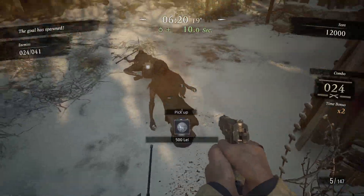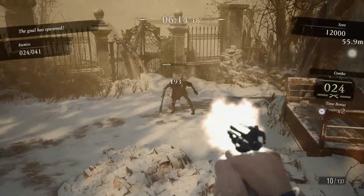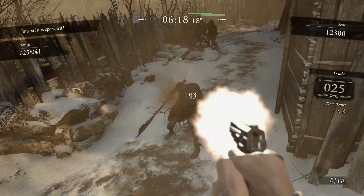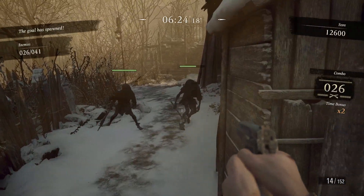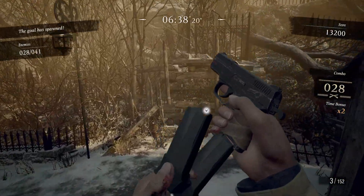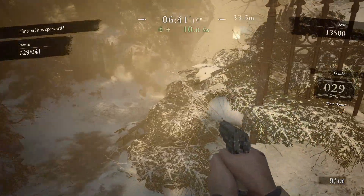I've had it happen so many times where I'll be firing at an enemy just a little ways away, and one of these little guys just sneaks in right under my field of view and starts attacking my knees. They do multiple attacks in a row really fast, and two hits without using a healing concoction in between - you're down. Don't let those little guys fool you; they are dangerous.